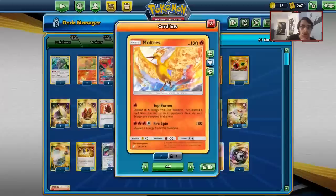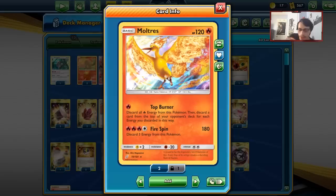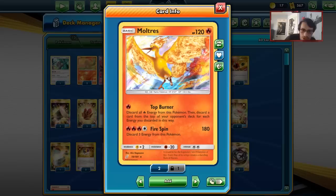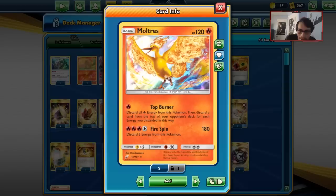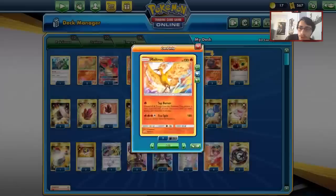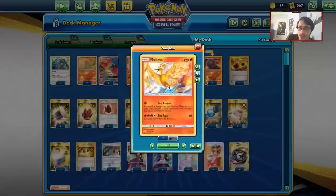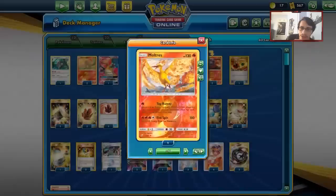Now let's take a look at the deck. Moltres Mill is kind of a meme - it's not really like a serious mill deck. There are two different mills you can use right now: Rhydon Mill with Giovanni's Exile, and then you have Moltres Mill. Both mill decks kind of rely heavily on a certain supporter. In this case, Welder is going to be used to support Moltres. Moltres has the attack Top Burner: discard all Fire Energy from his Pokemon, then discard a card from the top of your opponent's deck for each energy you discard this way. With Welder and attachment, you can discard up to three cards.